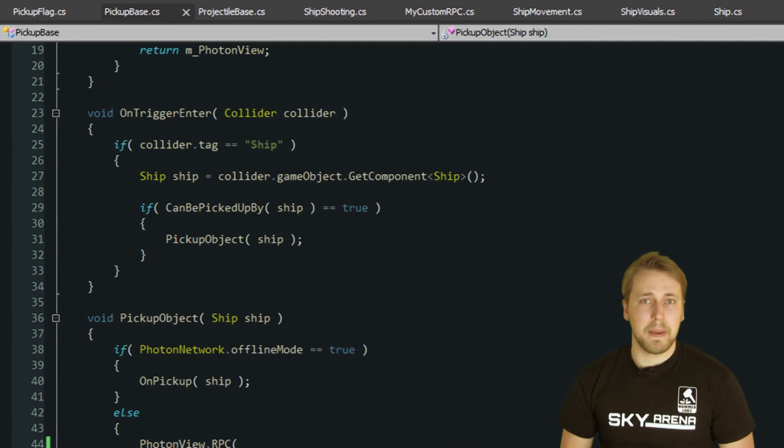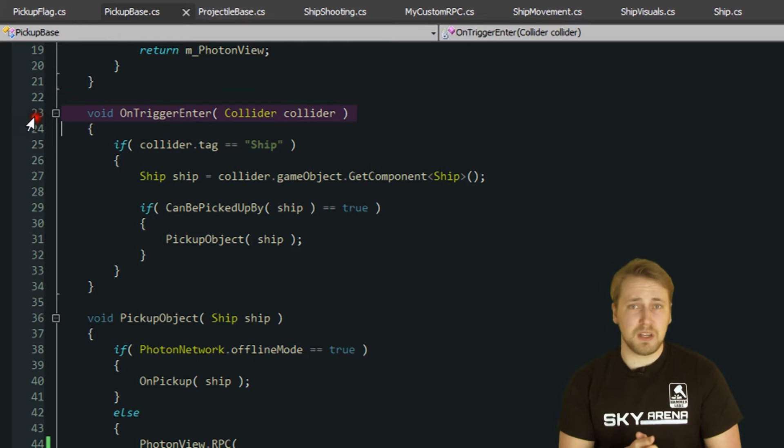In our demo, we are using scene objects for the team flags and the health pickups that are scattered all over the scene. Let's look into the pickup base class, which handles the trigger event when a ship touches the pickup and sends it to all other clients.